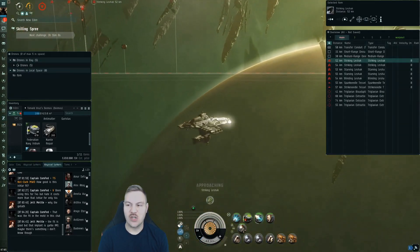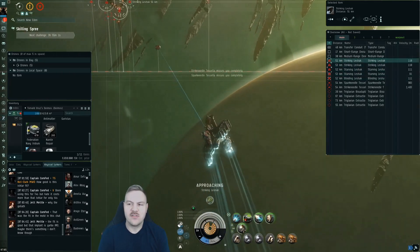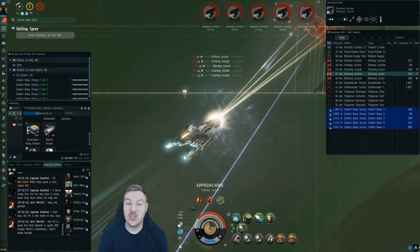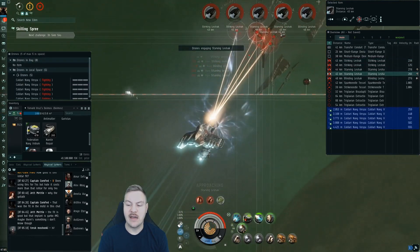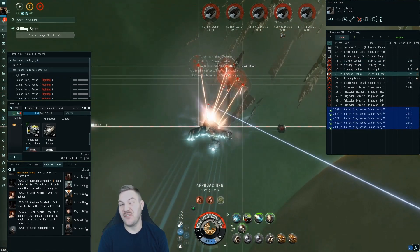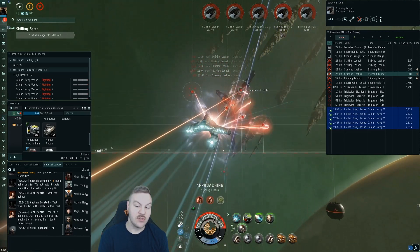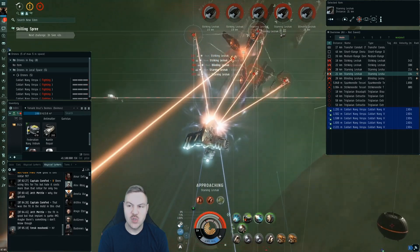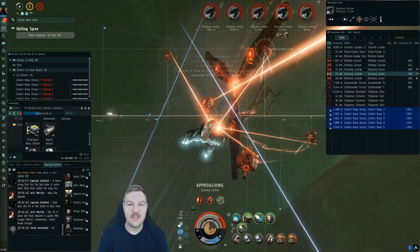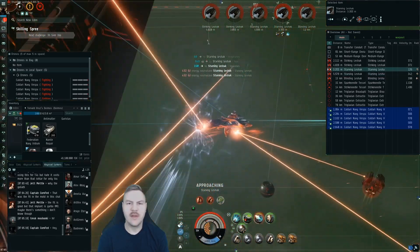First target here is Starving Lashacs. The thing with this ship is there's no long range damage — you have to get right on them, which usually with Starving Lashacs is a huge issue because of how much they kite out. But with this ship you just got to overheat that microwarp drive. You shouldn't have too many initial issues needing to overheat the tank, but as soon as you get in range, get that web on them, get the damage on them, and burn down those Lashacs as quickly as possible.